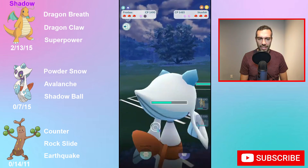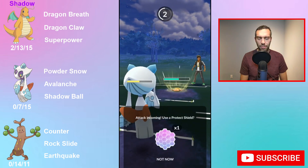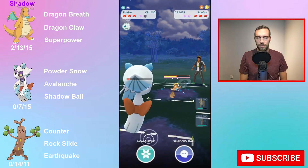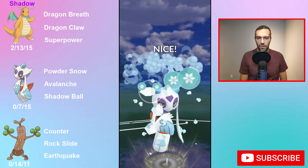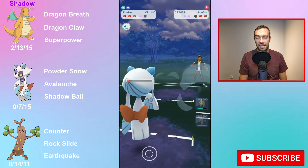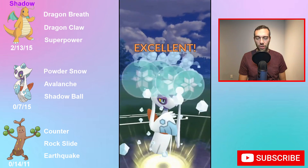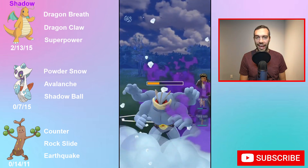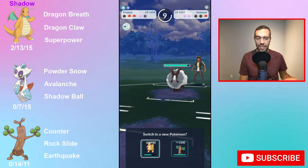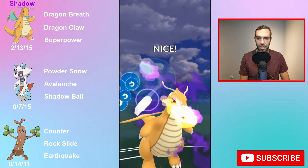That is the last of this. I will put out a video this afternoon on Fighting Cup. I wish Niantic would just listen to the community, because limited metas are bad. If you want to create a meta with 5 to 6 typings, fine. But if you're creating a meta with 1 typing, it's brutal. With 1 typing and restrictions on 4 or 5 Pokemon, it's even worse — there's going to be like 10 eligible Pokemon in the Fighting Cup that are going to be useful.